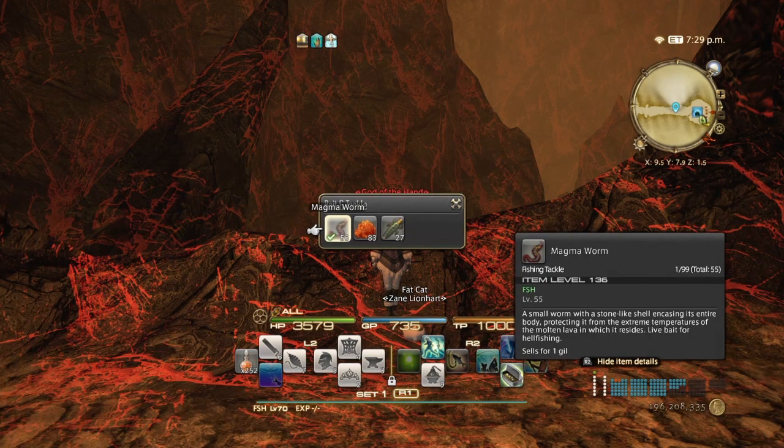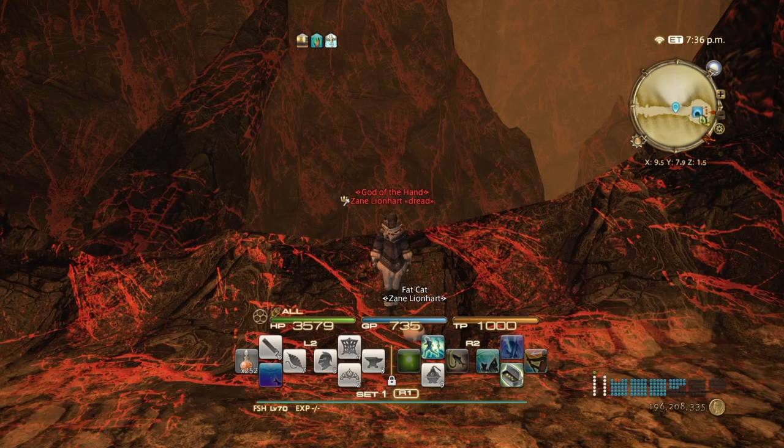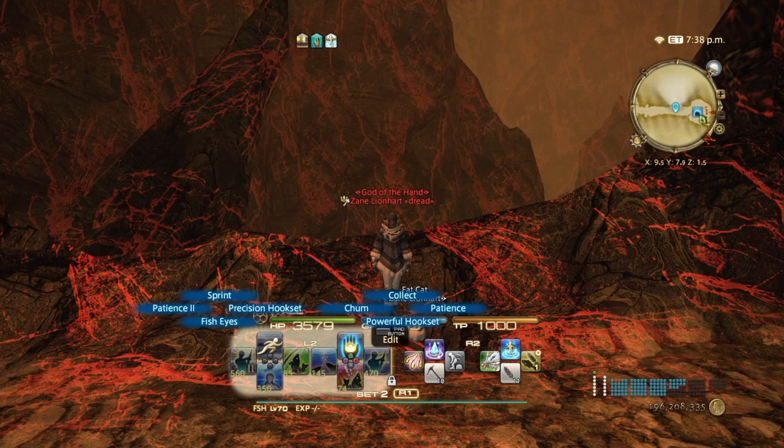To catch the black mage fish, you're gonna need magma worms. The Scrip vendor in Idyllshire can give you those — I believe it's red scripts now, used to be blue. You'll also be using granite crabs as bait, because the granite crabs are the ones you'll be mooching to get the black mage fish. Remember you're gonna need Fish Eyes and Patience.